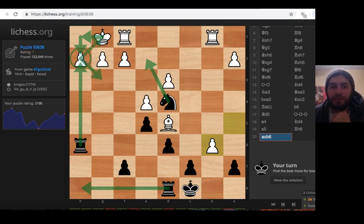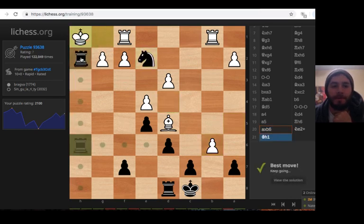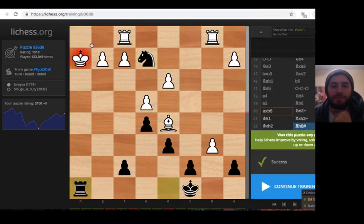It will be checkmate because the king on h2 won't have anywhere to go — can't come to g3, and can't go to g1 because this knight is very well placed protecting those squares. So knight e2, king h1, rook takes h2, king takes h2, rook h8 mate. Let's do it. Check, and checkmate. Very good.